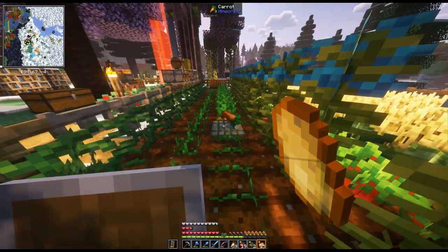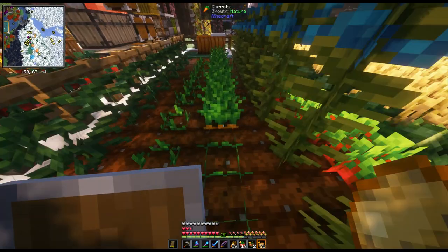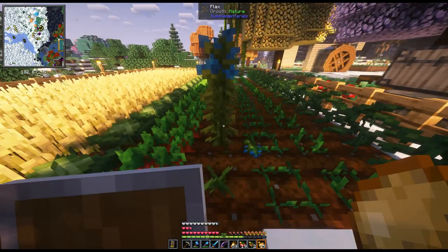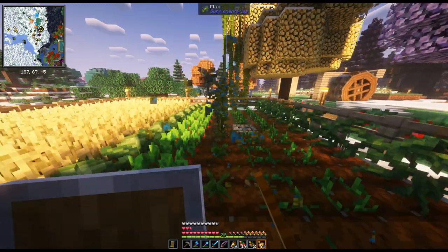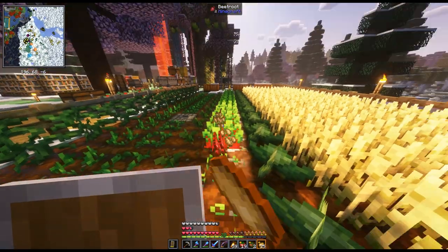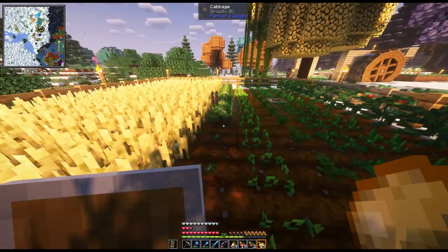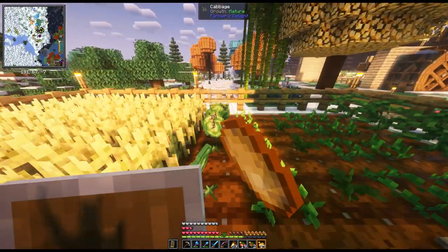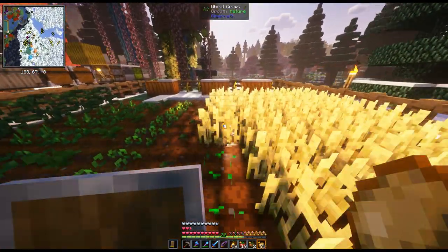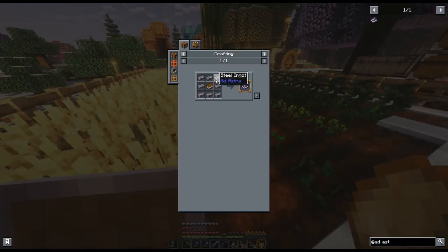You might be wondering why I want ice shards — well, those are going to help me get the upgrades I want for Mystical Agriculture, which basically gives super overpowered weapons, tools, and armor. I want them now. I don't know how dangerous the other planets are, but I think we're just gonna find out the hard way. Anyway, we need steel for that.